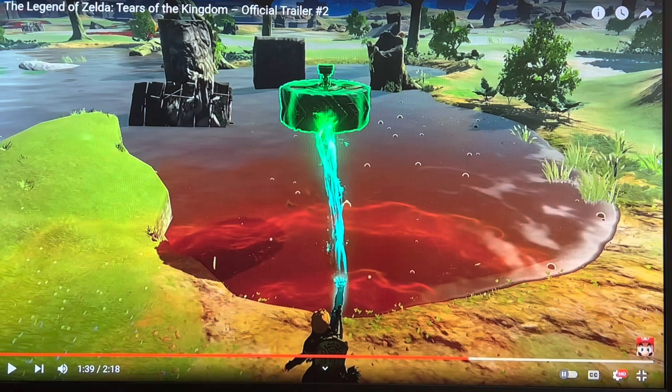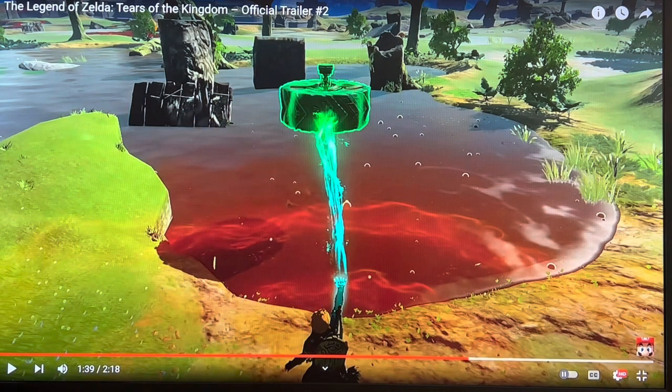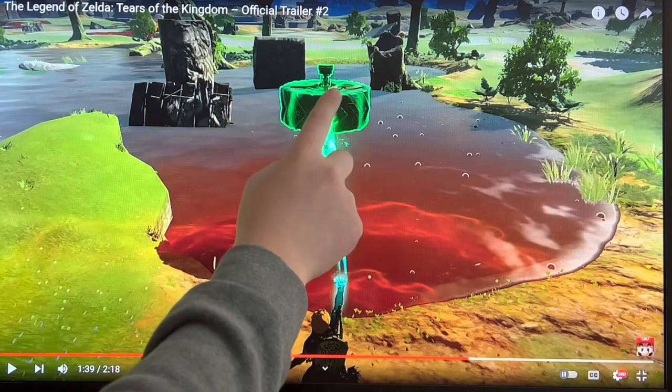It also seems like it's glowing green instead of the red from before. It also looks like it only works on Zonai items, like that puzzle you can move on the island that we saw earlier in the trailer, and this Zonai wheel.